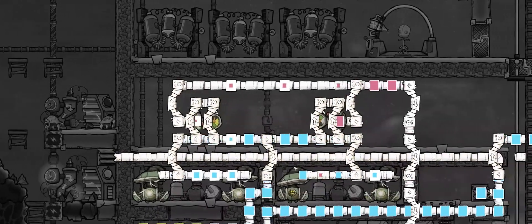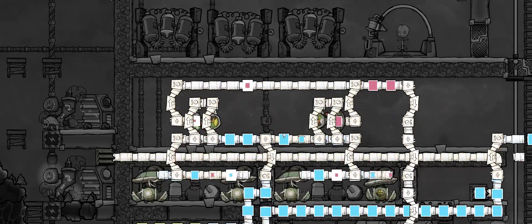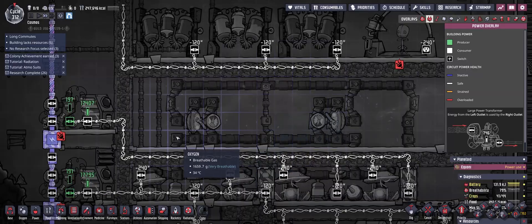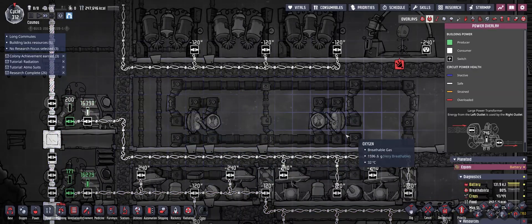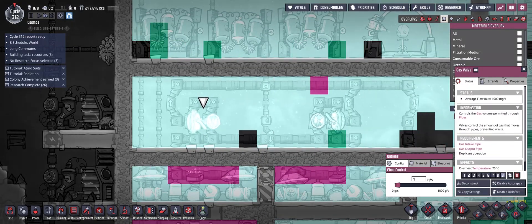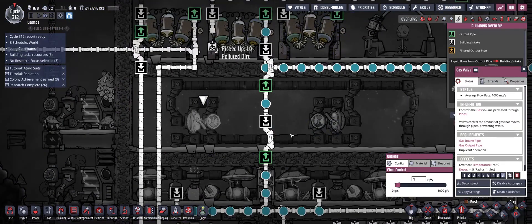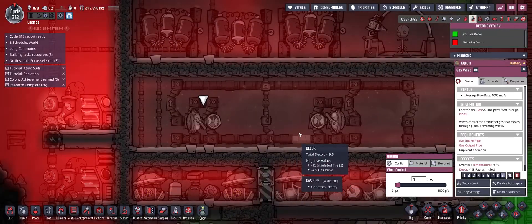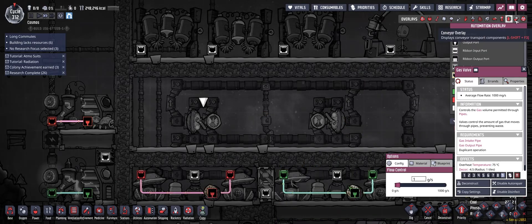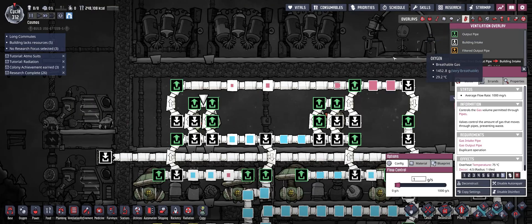Here's what my version looks like. The hydrogen is building up here, so I'll need to fix that soon. Going through all the overlays: breathability doesn't matter, no power required, it generates maybe a little heat. Lights, water — not a big deal. Decor, germs, room overlay — none of that matters. No access suits, no radiation. This is just an auxiliary piece functioning on its own.